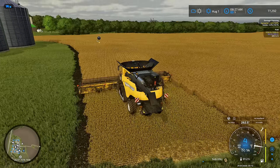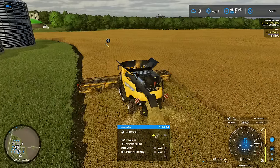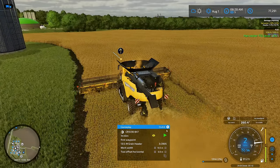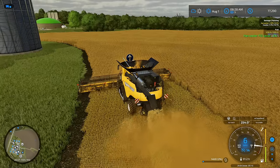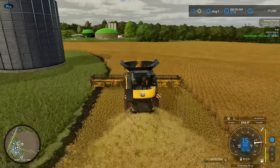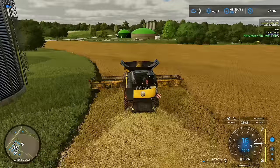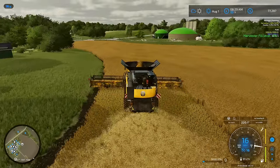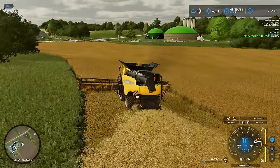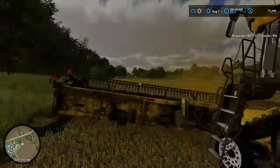The harvester is all fueled up and ready to go. We're going to turn this over to a worker and let them take care of this field for us, because we have a lot of stuff going on and a lot to get done. I do have it set up so that they will only do straw swaths on the headlands, because with the workers, if you have swaths on the headlands and they're piling it up, it's just an accident waiting to happen.